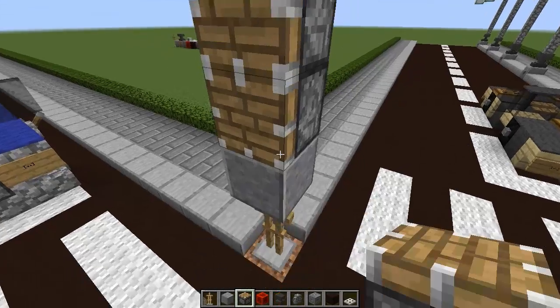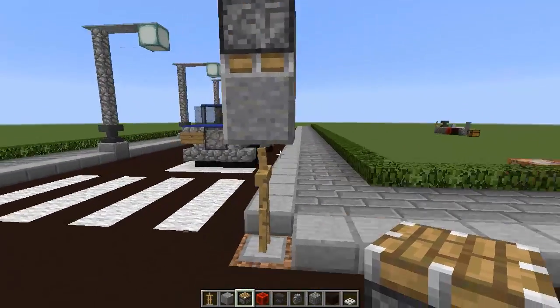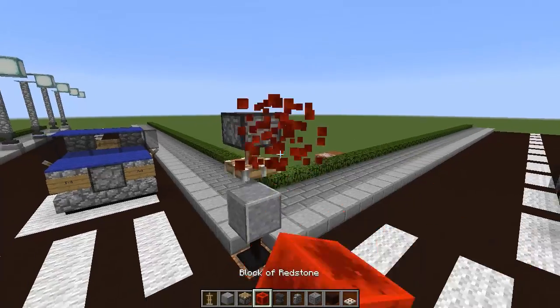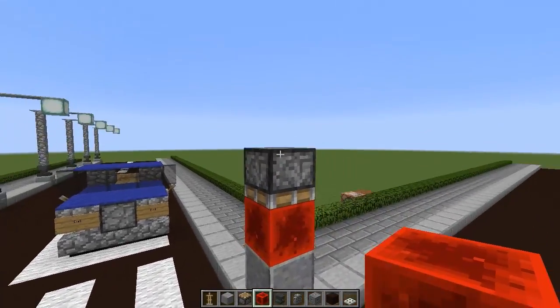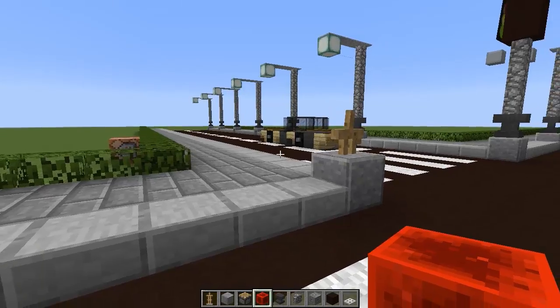Now we're going to grab our pistons and push down this andesite on top of the armor stand — very simple to do. Just grab your redstone block, push it down, place a redstone block in between, push it down again, and then our andesite is on top of our armor stand right there.